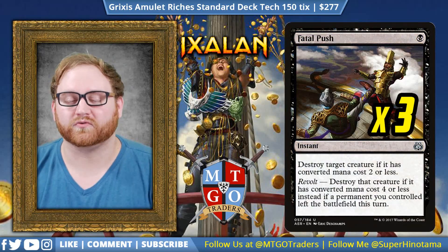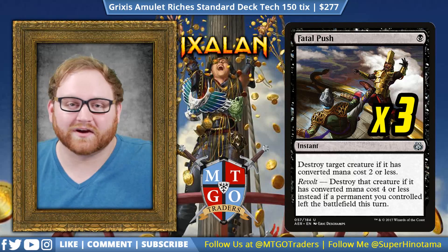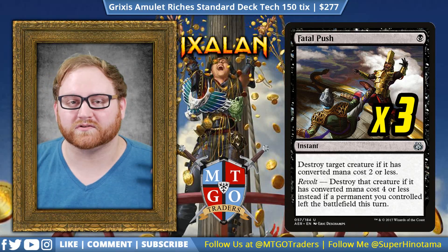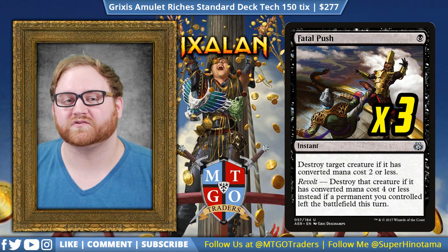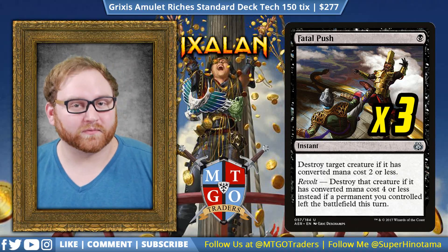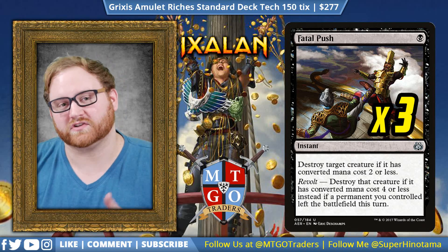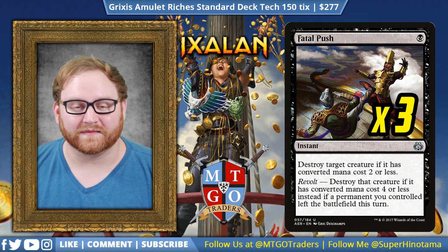Let's move on to three Fatal Push. This is premium removal — great in standard, great in modern. It's going to help get rid of those early game threats and any tokens generated towards us. Because we have treasures on the battlefield a lot, we can sacrifice a treasure, use a Fatal Push, and kill a four-mana creature without really having to worry about the revolt trigger, because the treasure sacrifice is a revolt trigger. So Fatal Push is actually very good in this Grixis strategy.